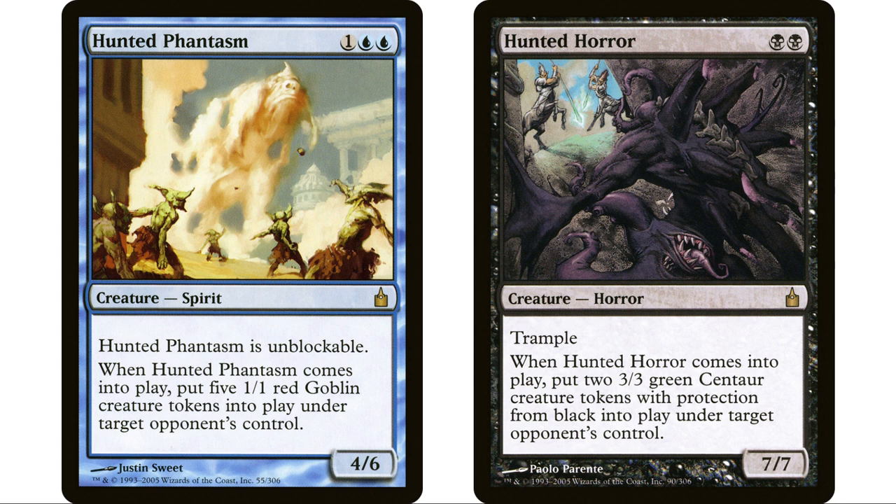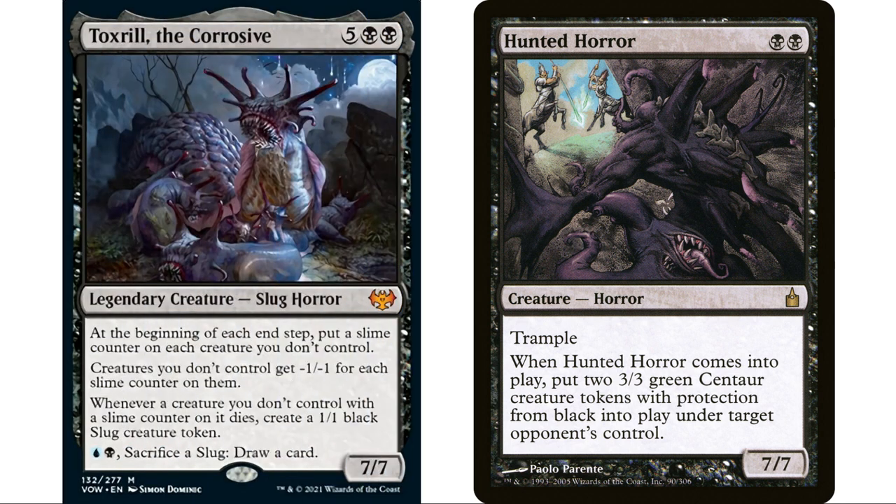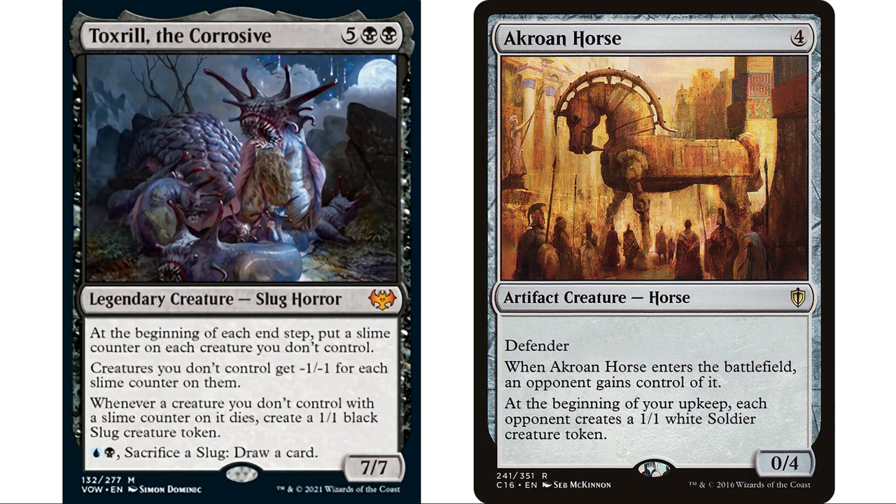Hunted Horror I almost didn't include because I really don't like the protection from black. However, we're going to kill all creatures with four or less toughness before it gets around to our next turn, so the three-three green centaur tokens it creates are going to die fairly quickly. Also, having a seven-seven trample creature for two mana is pretty good. Hunted Horrors is of course going to be fantastic — we can leave these cards in play for a while to build up tokens before we play our commander.